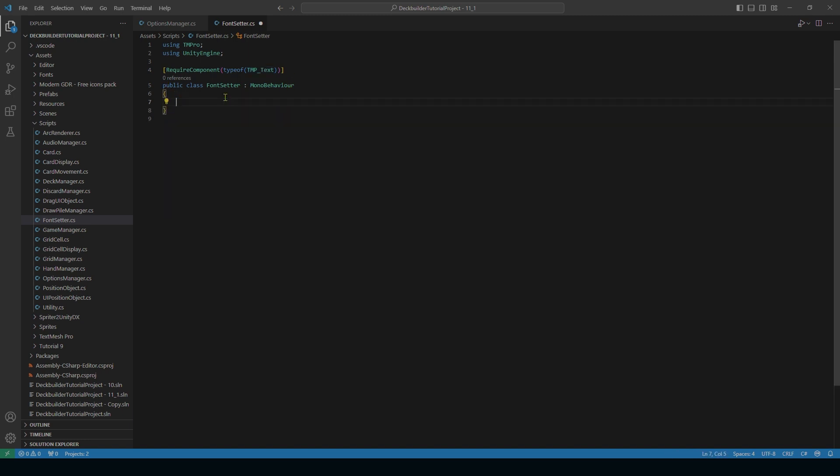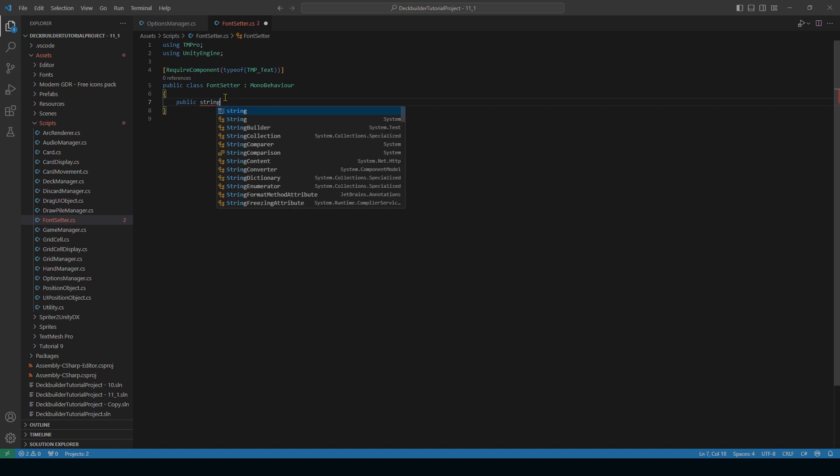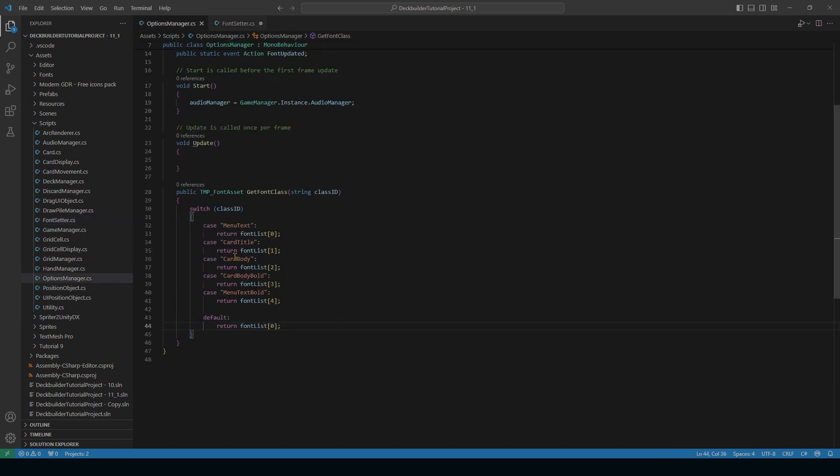Delete everything inside and add `public string fontClass`. This is where we'll put in the string for the class we want — which is either menuText, cardTitle, cardBody, cardBodyBold, or miniTextBold.